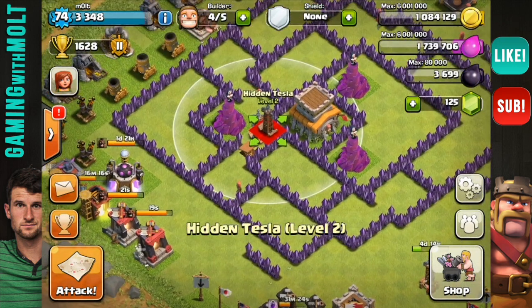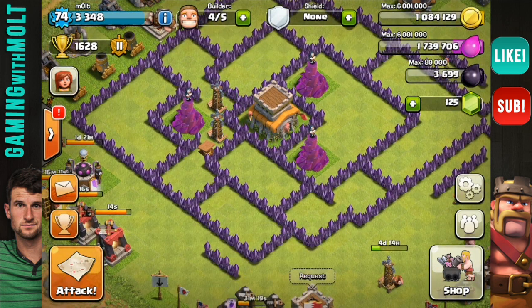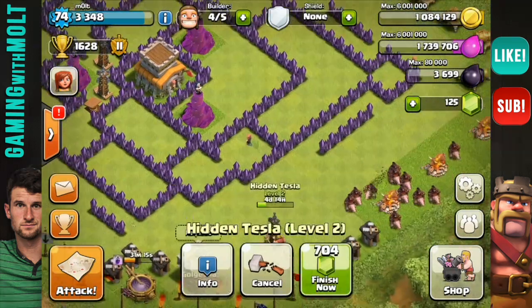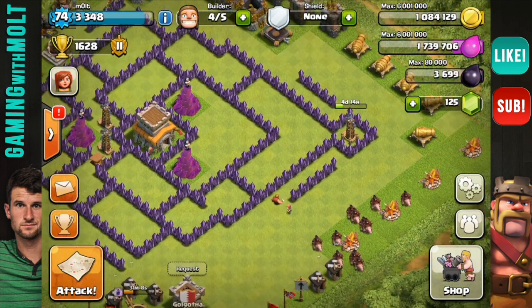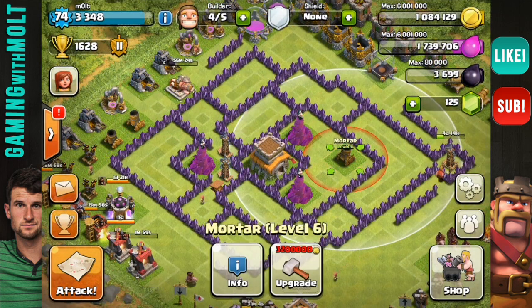We're going to bring in the teslas as well, which do great damage against PEKKA, so we'll have those close in to the town hall to protect it. Then we're also going to bring one right over here on the tip — he just feels like being there, so I'm going to let him be there.